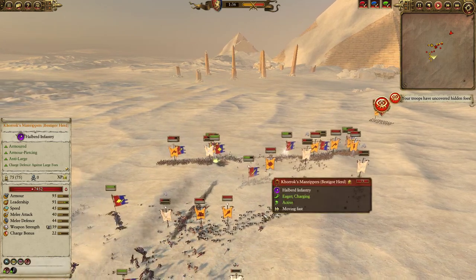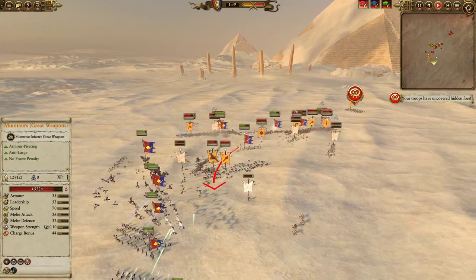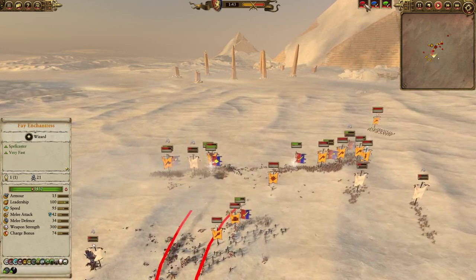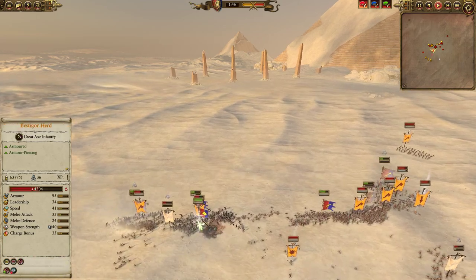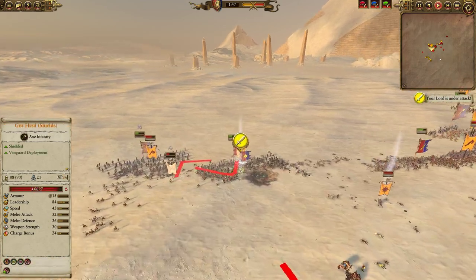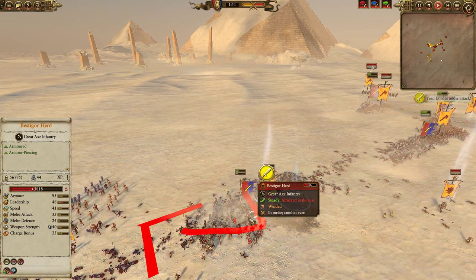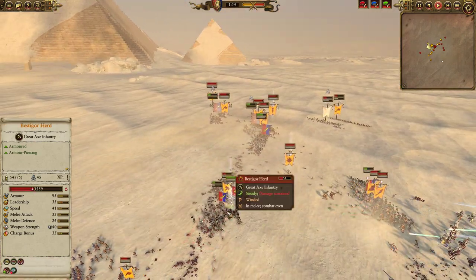In the meantime, my opponent has been forced to reposition Korok's Manreapers and his Minotaurs with Great Weapons, trying to intercept me, and it's not really working out all that well. You can see the Holy Wardens pushing out to intercept and tie these guys down. The Fae Enchantress swings in this way and starts melting the Vestigors, which is really critical — the Vestigors cannot be allowed to survive; they are probably the most dangerous unit here and they really do need to go.